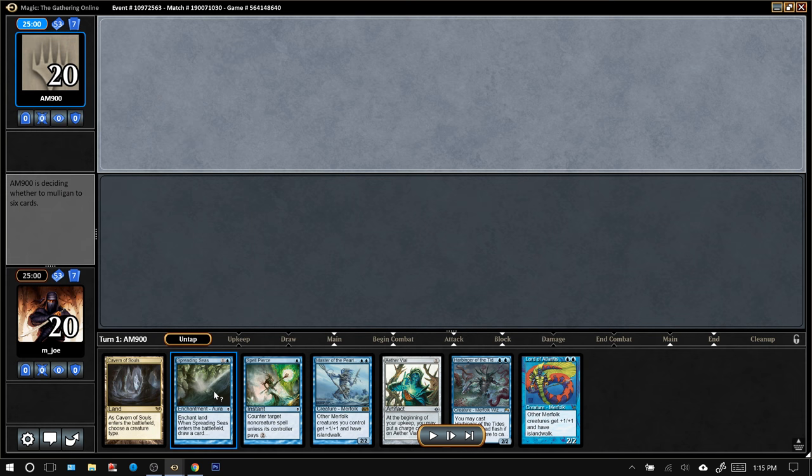It's a little bit scary because it doesn't help us cast Spreading Seas or Spell Pierce, but we've got plenty of power with Merfolk and we're going to have time to draw into lands. Aether Vial helps us get our creatures out, so it's a keep for me.